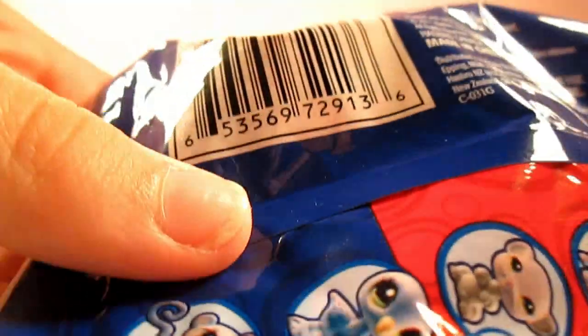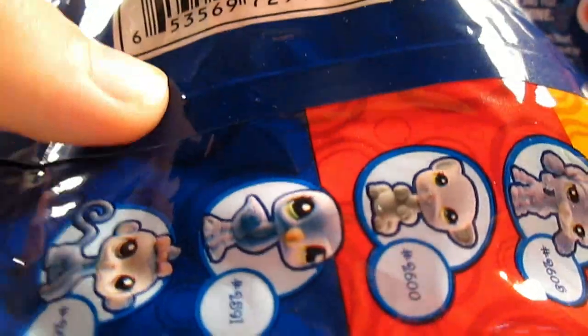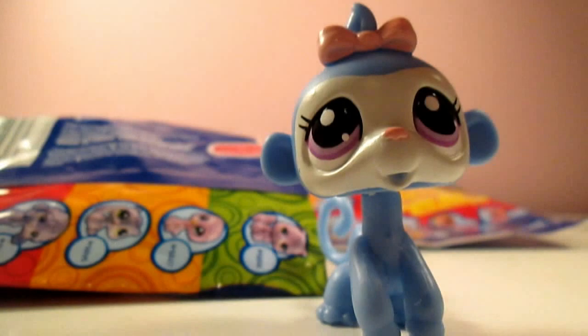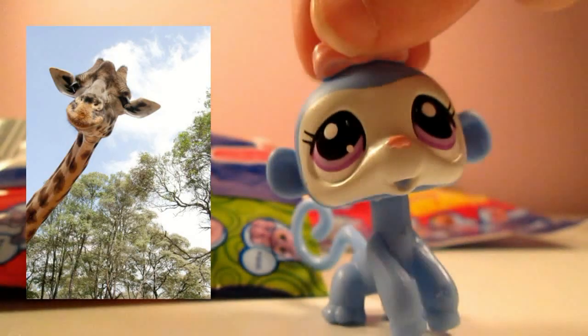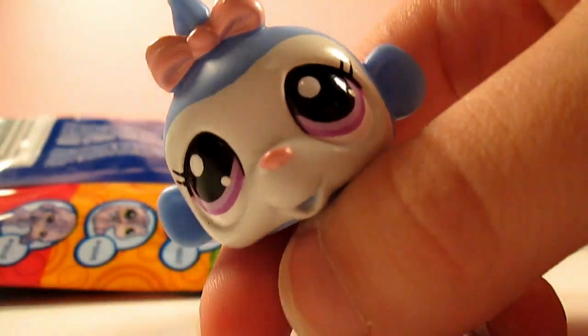Let's do the first one. Here's a tip to make sure you don't get the same pets — there's a letter or number code, a little indentation. This one's number C. I got a monkey! This one's really cute. I feel like this monkey's got a really long neck though, like it's somehow related to a giraffe, but it's so cute. I really like this one — it's got a little bow on it.